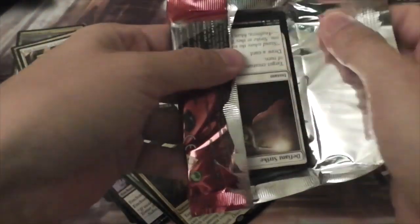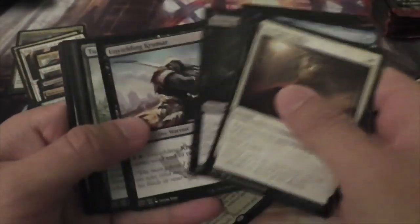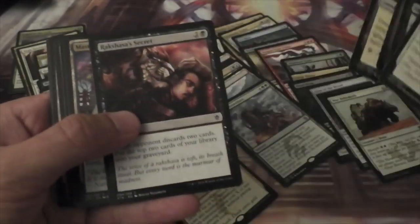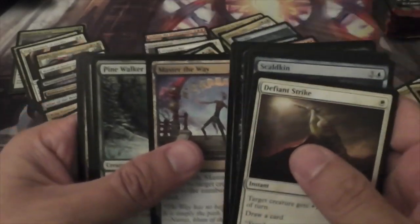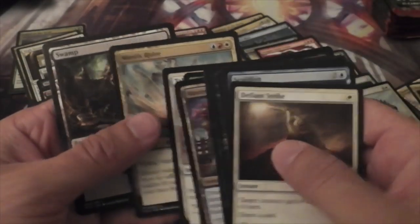After seeing that video from the guys who pulled three Foil Flooded Strands and four Polluted Deltas in the box, I was kind of worried that mine could come nowhere close to that. But we're not there yet, and I'm already happy with this box. Master the Way, Pine Walker, Take Up Arms, and a Mantis Rider.